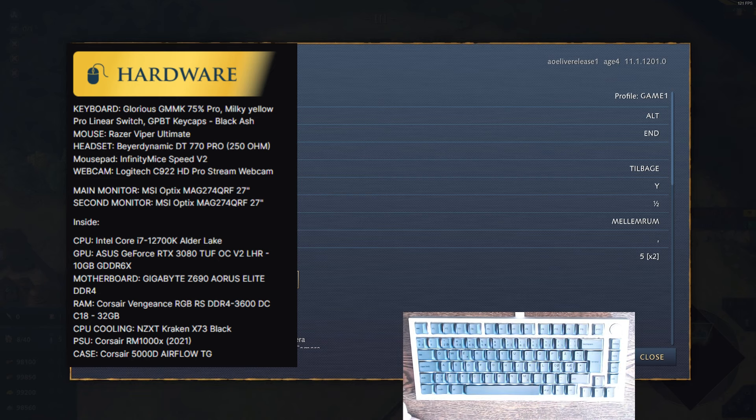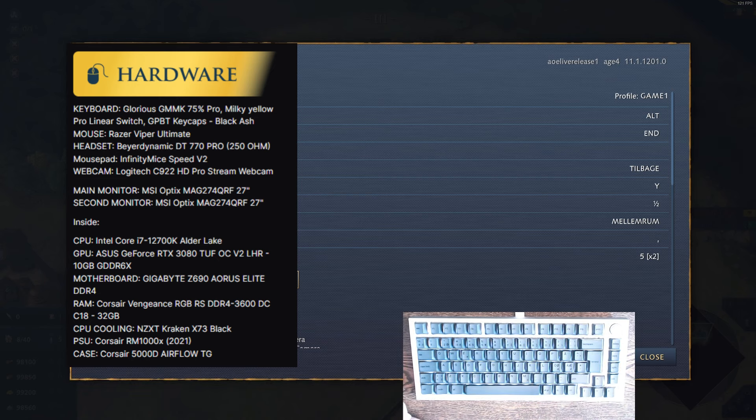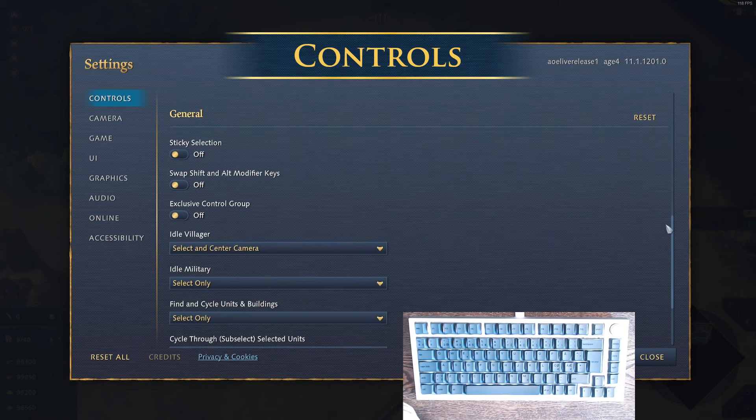Let's take a look at the settings and setup that I use for AoE4. I'm running a Glorious GMMK 75% Pro keyboard with customized Milky Yellow Pro linear switches and GPBT Black Ash keycaps. On my mouse I'm running a Razer Viper Ultimate, and for my mousepad I'm running an Infinity to My Speed V2. I'll go through the settings and use my keyboard to show hand positioning and key placement.